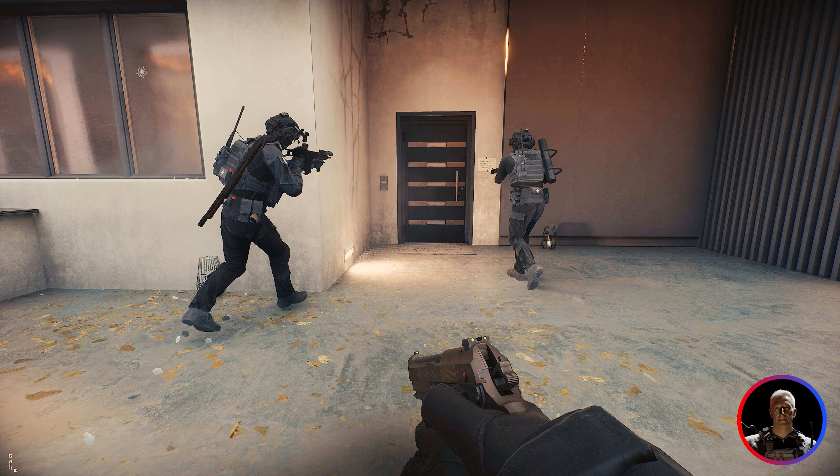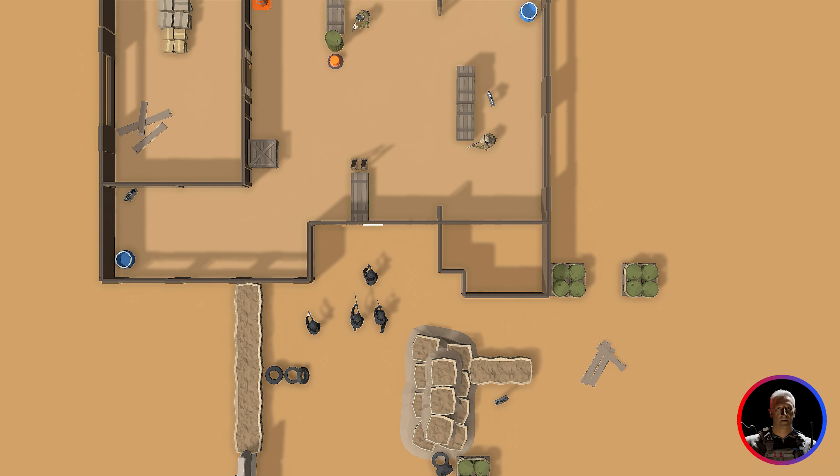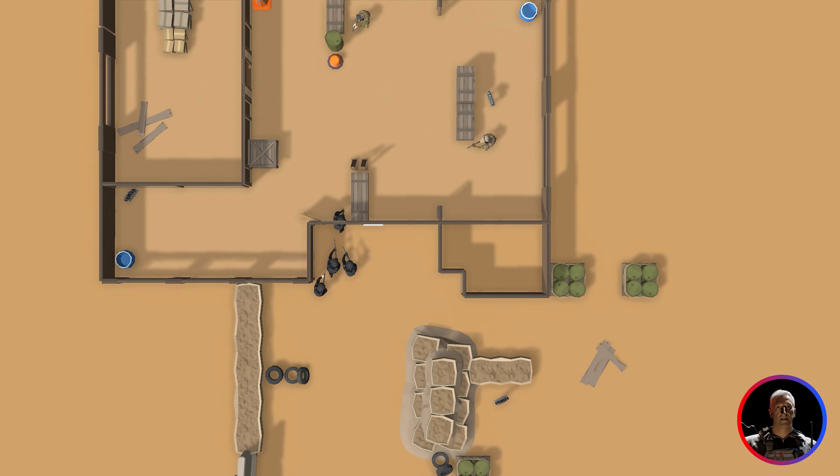Notice how all the operators focus directly on the door — it is a natural human behavior. The risk naturally encourages you to tunnel vision onto it. In this example, the entry team has a 2-to-1 numeric superiority, but in CQB the odds shift quickly. On the threshold, the high risk of friendly fire changes the balance of power to one operator against two hostiles. These choke points also slow down your team, even creating a deadly traffic jam. That's why we call them fatal funnels.